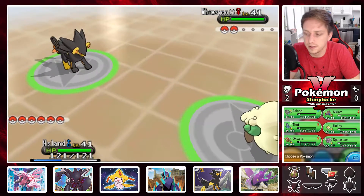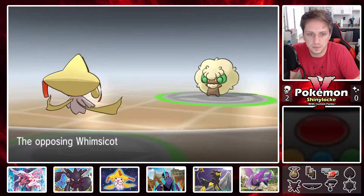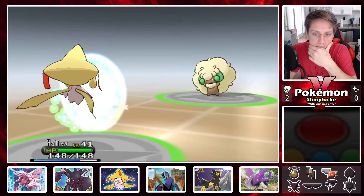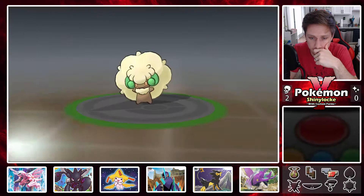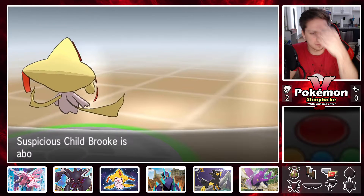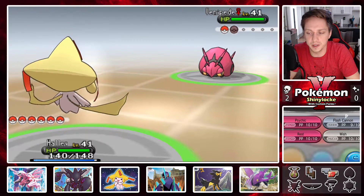I'm pretty sure our Flash Cannon should deal with this pretty swiftly. It sets up Tailwind though — that could be scary for whatever comes in next. I feel like I should set up a Wish. Oh, I did way more damage than I thought — I thought it'd be a two-hit KO for some reason. Oh well, nothing to fear. It got really dark outside.